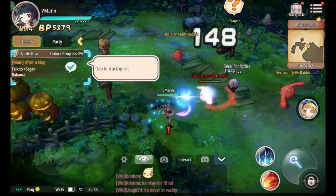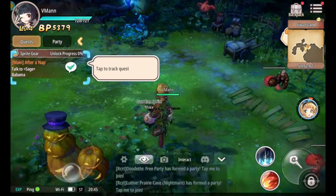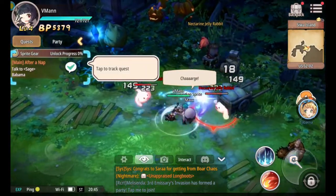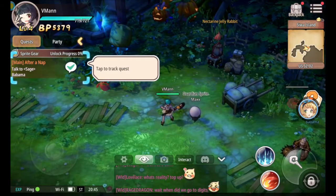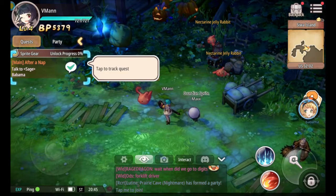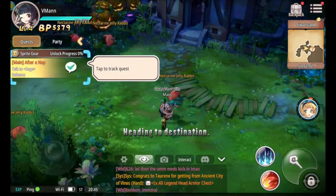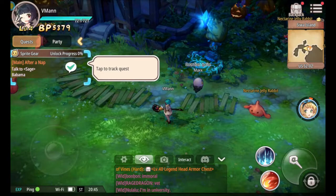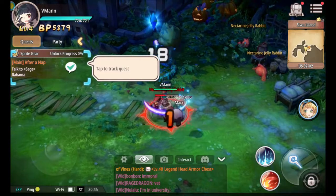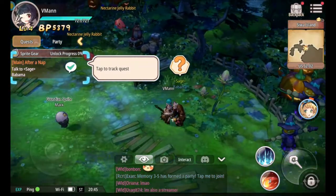Alright, so where are we? Oh. There's some lever — we're being attacked. Well, I thought this was touted as an MMO, so maybe we've gotten into the overworld here. After a nap, talk to Sage. Bob Amma. Bob Amma-Rama. Tap-Track-Quest. Tap to autoplay, because actually doing the stuff yourself is sort of... We don't need people actually playing our game.